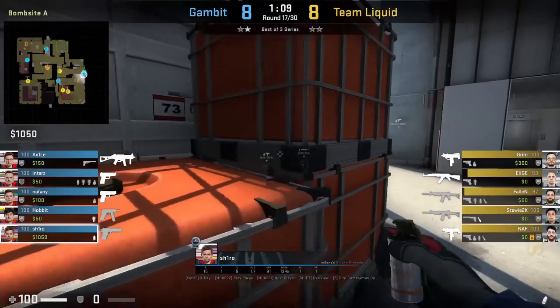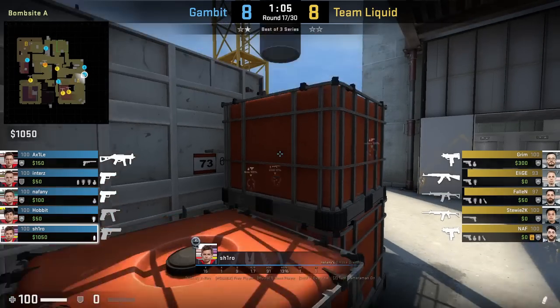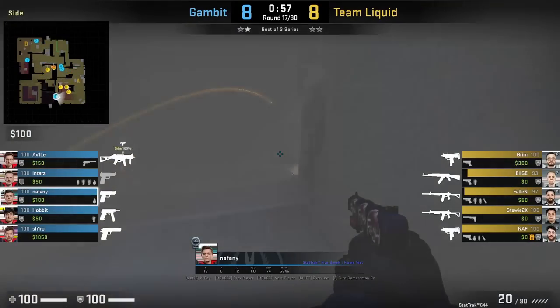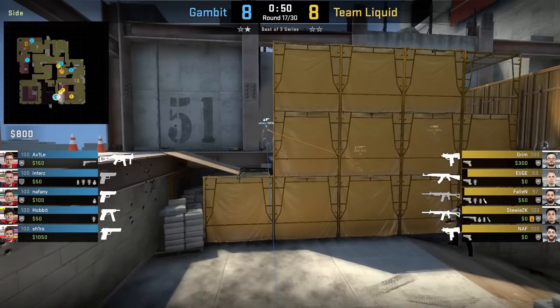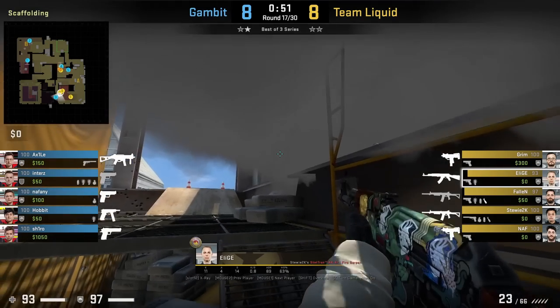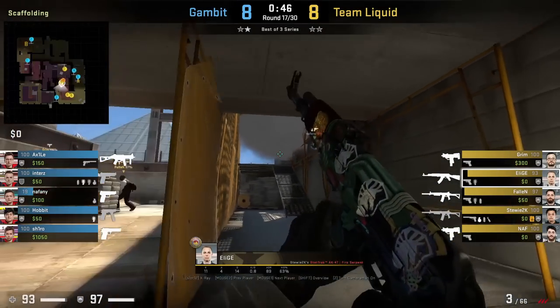Shiro throws a one-way smoke Ivy from Tetris: he crouches, aims at this part of the container, stands up and jump throw. Nafani pushes through the smoke to get into this corner where he has a gap to spot ramp. However, he won't get any kills here because Elish in yellow spams the smoke causing Nafani to fall back. Elish can't spot Nafani through the smoke but knows someone might be behind it.